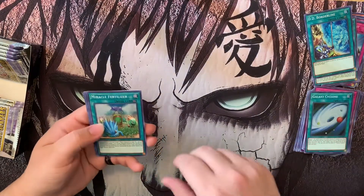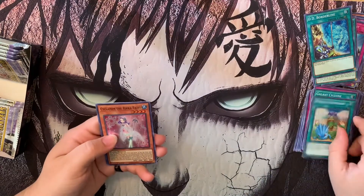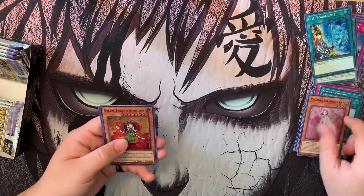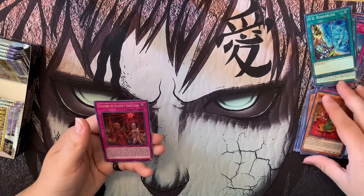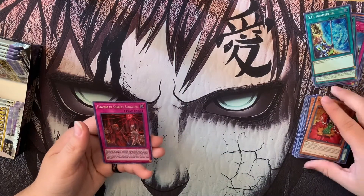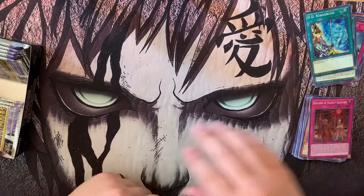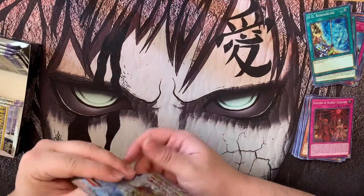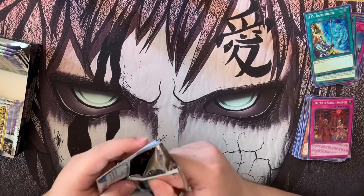I also think the Golden Land traps can be used as monsters if I'm not mistaken — yes, they can special summon themselves, which is kind of cool so you can grind out your opponent. Look at this — Galaxy Cyclone, it looks cool! Miracle Fertilizer. These cards are looking good. Cyclamen the Rika Fairy, Princess of Autumn Leaves, Elixir of Scarlet Sanguine — coming up close, five more packs on the right side.